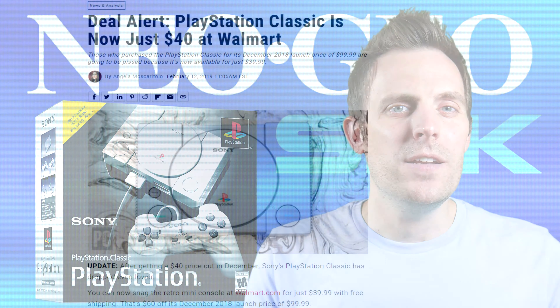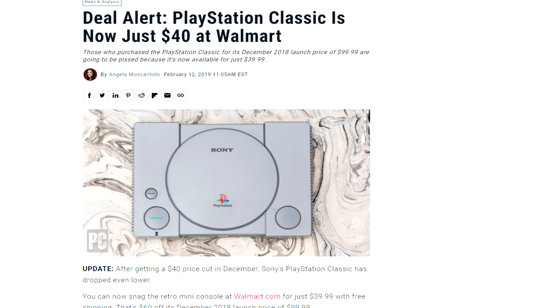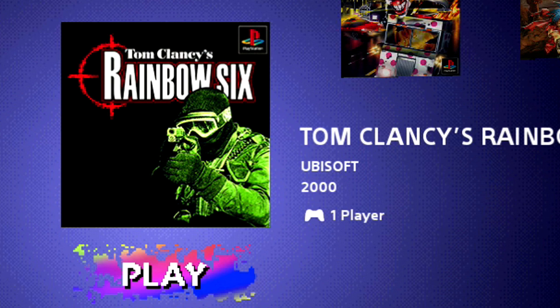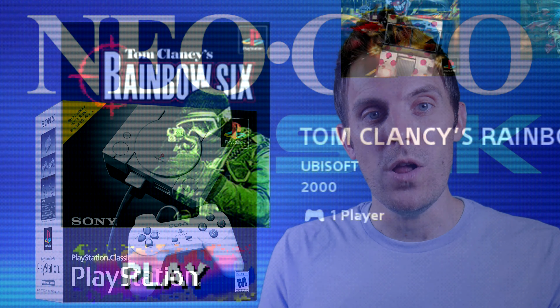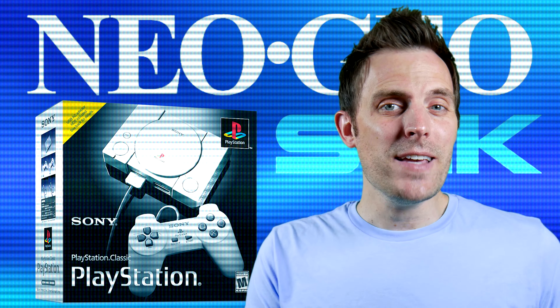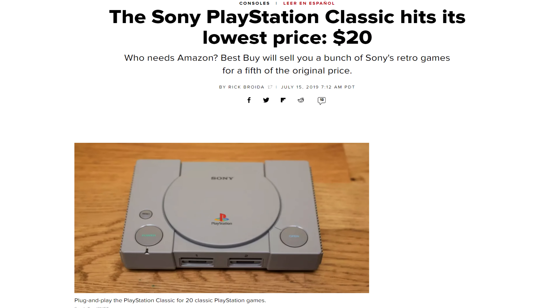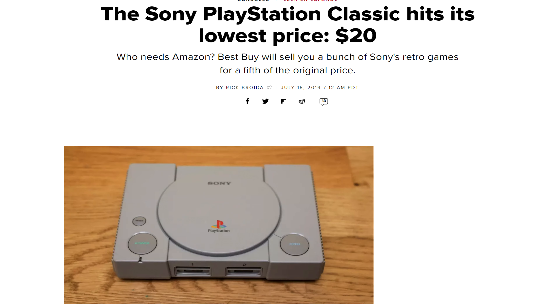Shortly after this, another thing happened: major price drops. Turns out that Intelligent Cube, Jumping Flash, and Rainbow Six didn't exactly make people break out their wallets. So now you have an easily hacked system that is selling for as little as $20 some places, making this an almost no-brainer for a lot of enthusiasts.